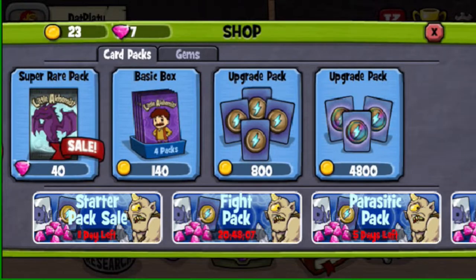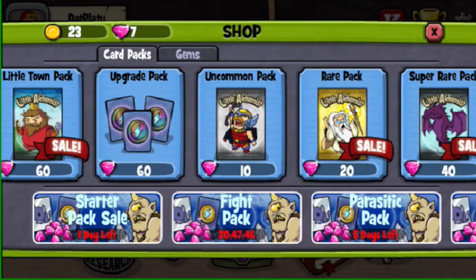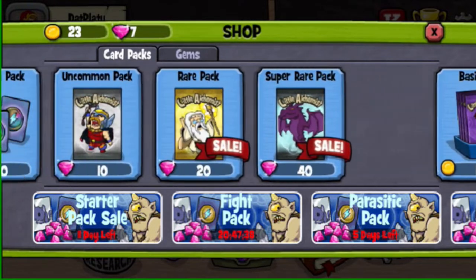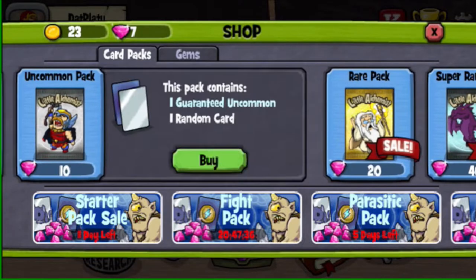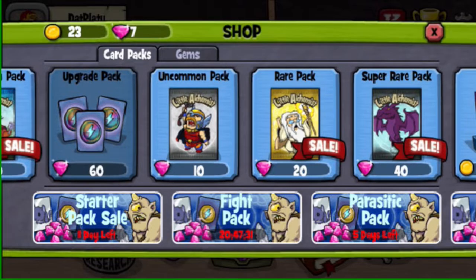Basic packs and basic boxes are what you want to always be spending your gold on. The upgrade packs — I know they look shiny, but they are not good. The second you get one silver final form from your basic box, you already have more dust than what you get from the upgrade packs. Also, the uncommon pack and rare pack — don't buy any of these. Got it? Understood?